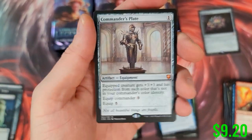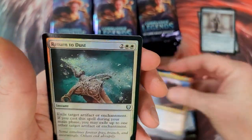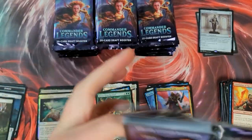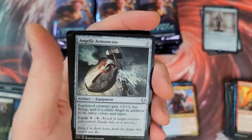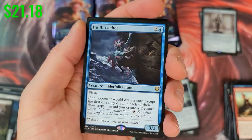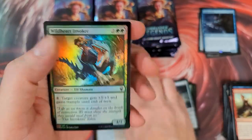Commander's Plate — that's a nice hit, we'll take it. Two pretty solid hits there. Return to Dust — I feel like that card was worth something at one point. 'Exile target artifact.' Yeah, all his dust is a good one. And we got ourselves a Hole Breacher — we are hitting, hitting, hitting!